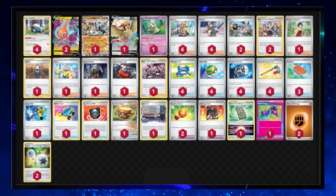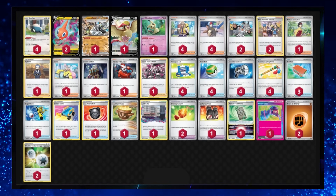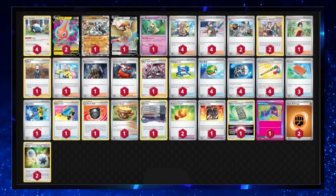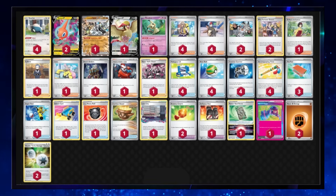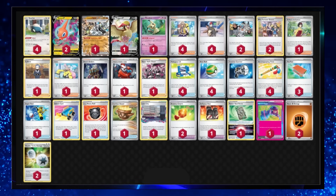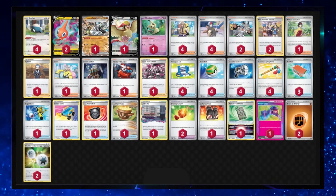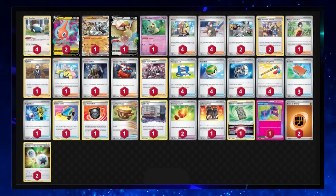Many people are familiar with Snorlax Control now and know how it works. This deck still has a lot of potential and can do a lot of disruption. However, I believe this deck is just about in the top 10, and if played properly it will do well. Don't forget that in a best-of-three 50-minute format, getting a draw with this deck isn't ideal at Worlds, because you need six wins and a draw or seven wins to qualify for Day 2.